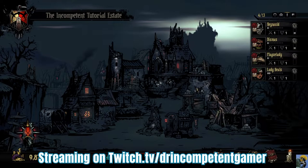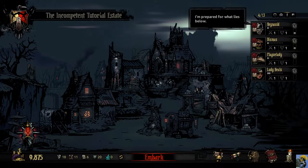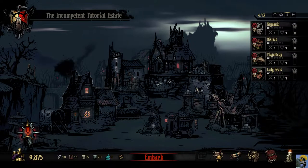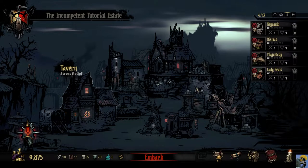Hello everyone, Dr. Incompetent here. Let's resume our 2022 complete beginner's guide to Darkest Dungeon. We're in week two — we survived with our team and now we have a few more facilities open in our hamlet. We got access to the tavern and the abbey, which are both labeled for stress relief.